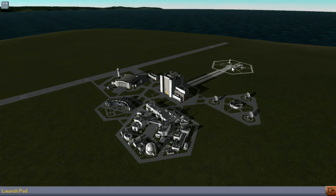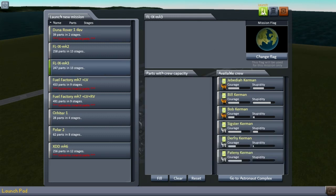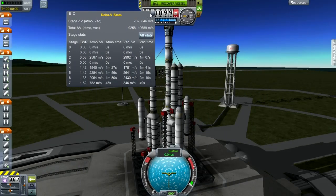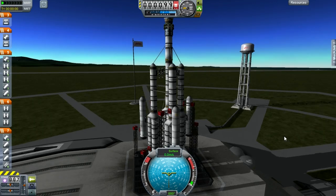I need to load up a ship to gather more science. We need the FL-IX Mark 3, an unmanned ship. This ship will be sent on a mission to gather science, hopefully enough to unlock a significant amount of the tech tree. Here we are on the launch pad — the FL-IX Mark 3.